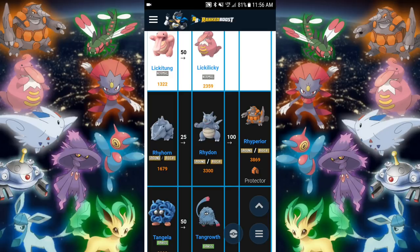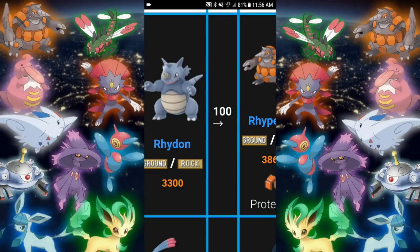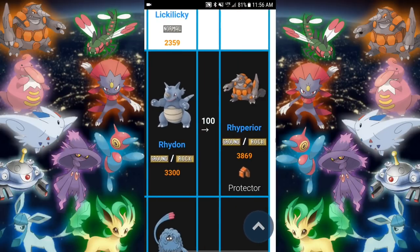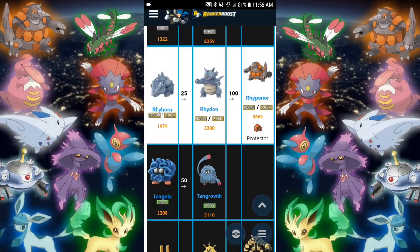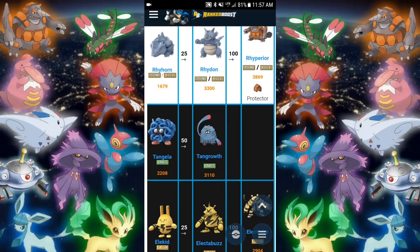Rhyperior is going to wreck — look at that CP Rhyperior has. Beautiful CP, 3869 prediction there. So keep your Rhyhorn candies because you're going to want as many Rhyperior as you want. Can you imagine the movesets this thing's going to have? It might even have a move called Rock Wrecker — one of the strongest rock moves in the game. Tangela is going to get an evolution, Tangrowth. Very nice, looks like it's got very good CP coming in at 3110. Not bad.